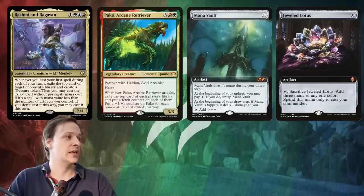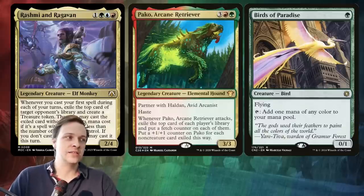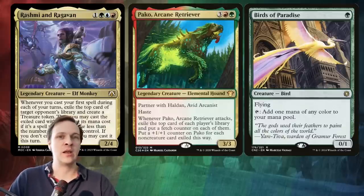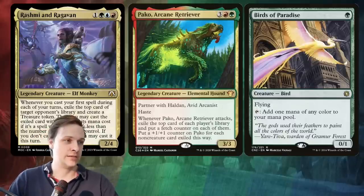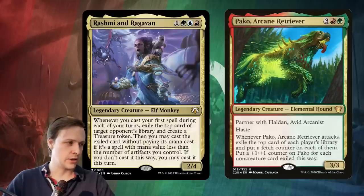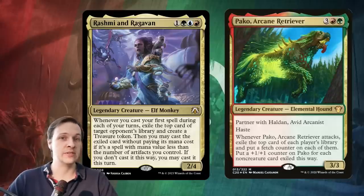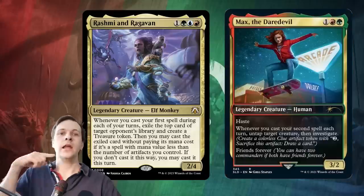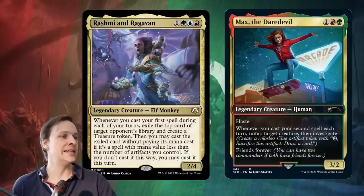In Rashmi's case, you need three different colors of pips and then another color's mana. Even an opener with Bird of Paradise doesn't get Rashmi into play ultra-fast — it's still going to be a turn-three Rashmi. An Ancient Tomb will speed up Paco but won't really speed up Rashmi. However, Rashmi can cast things potentially for free — you don't need to pay mana for spells you steal if you have more artifacts than the stolen spell's CMC. And you're also generating treasures.